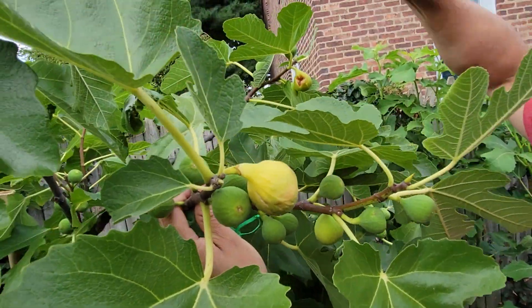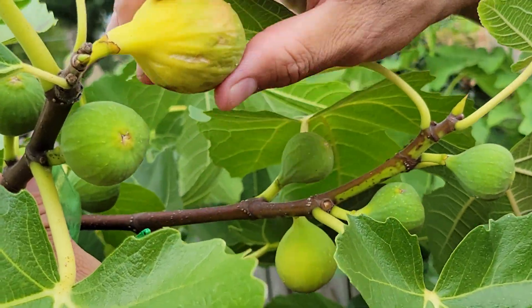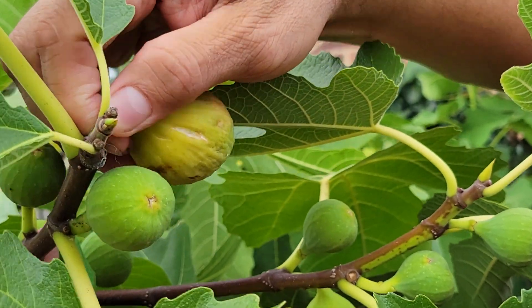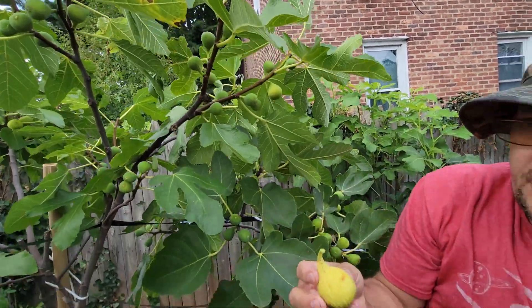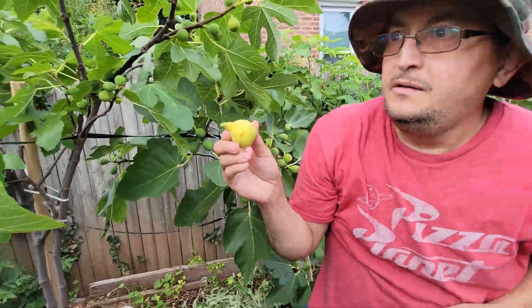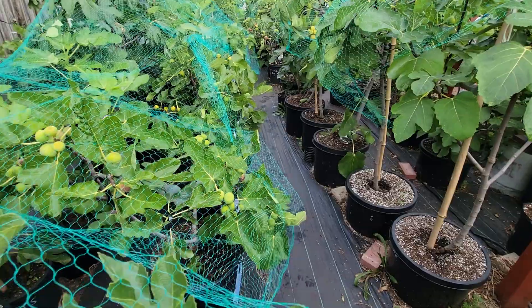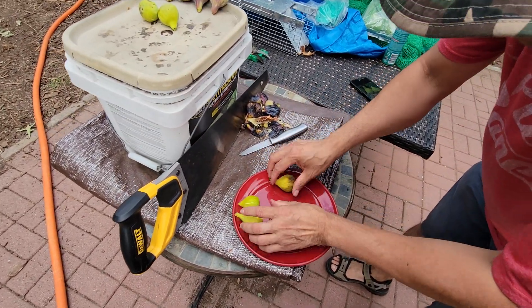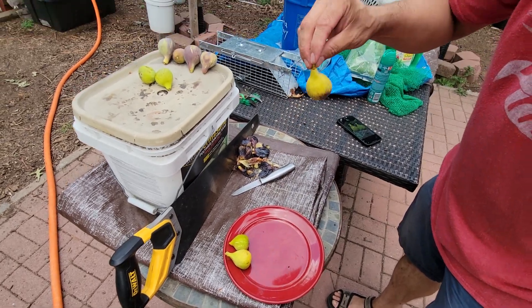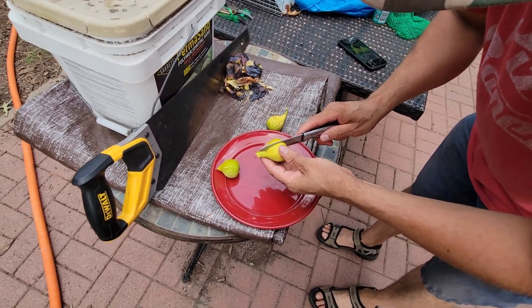The birds got to that one there — it's all right, this one is called the Col de Dama Gigantina. So we're gonna try Loretta with the Col de Dama Gigantina. Let's cut this bad boy — this is Loretta, guys, Figo de Mundo.